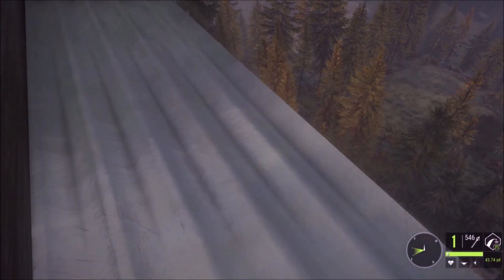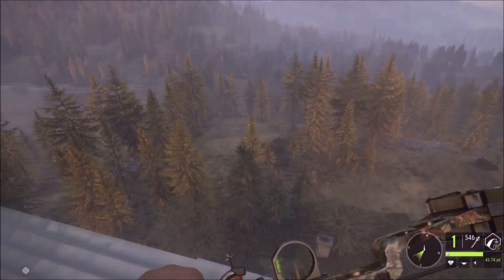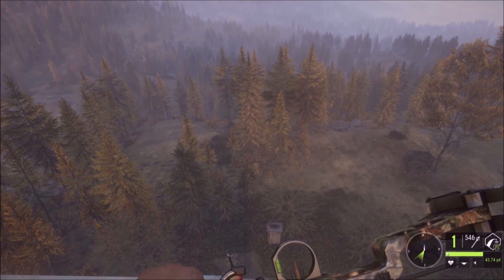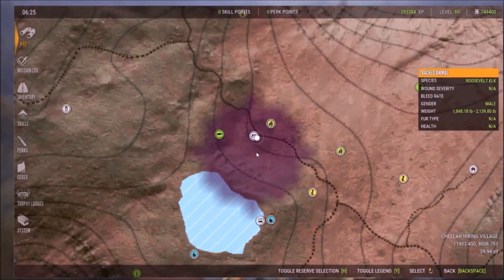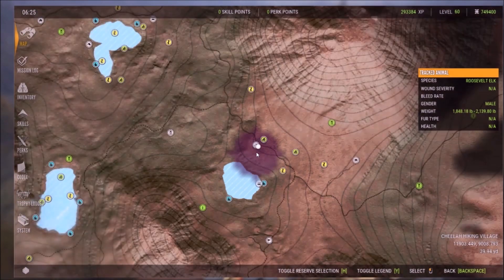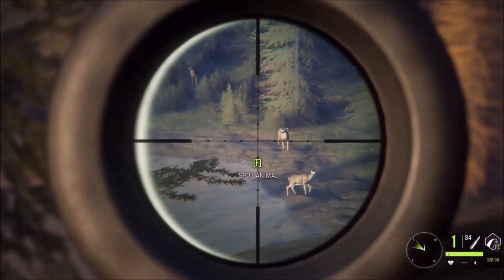He stopped - hit might have been a little bit too low, but we got him, he'll still go down. My question is, is this gonna count as being in a tree stand? That blacktail did go down and it looks like it did not count as us being in a stand.